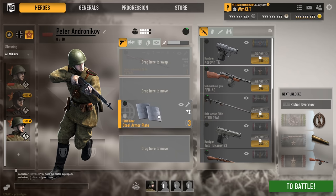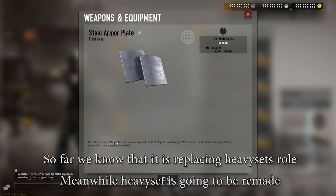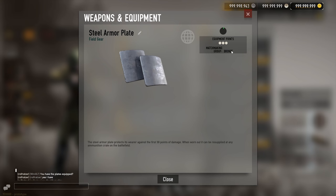The plate system is basically like another system for more HP, but different to heavyset it actually can warp down, which is a bit weird.